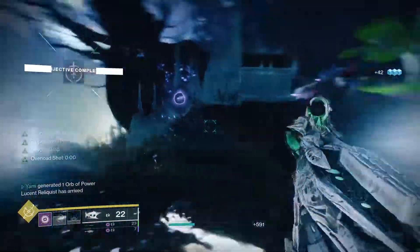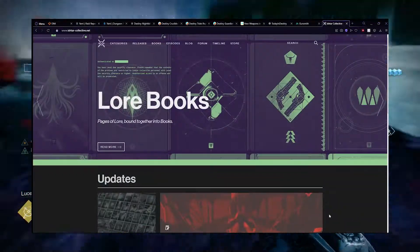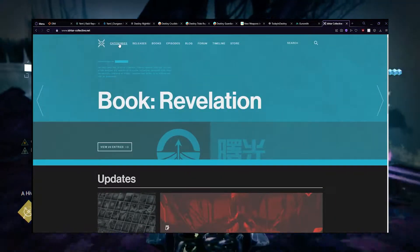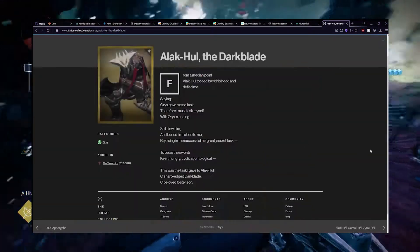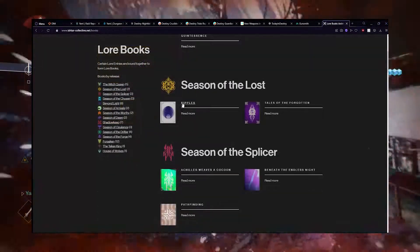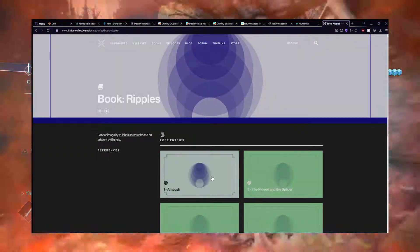Last, but most definitely not least, Ishtar Collective. If you love lore and the story of Destiny, this is the site for you. Every bit of story information, as far as I'm aware, can be found here — from the Grimoire cards of Destiny 1 to the most recent lore books of Destiny 2, it's all here.